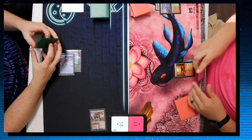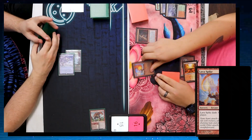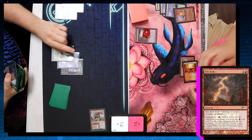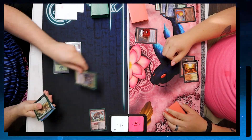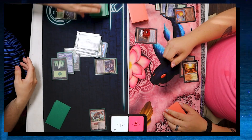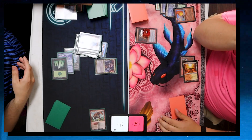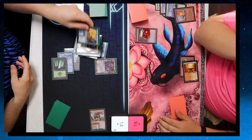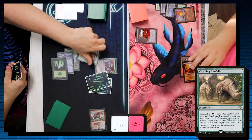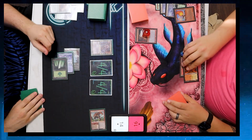Wayne drops another Wooded Foothills, fetches a Mountain, dropping to 16, then casts Lava Spike targeting me — I drop to 15. He suspends a Rift Bolt and passes. I drop Wooded Foothills, fetch a Basic Forest, dropping to 14, and play Shardless Agent. This triggers Cascade, so we flip through the deck until we hit a spell costing less than three. The deck is built so there's only one — we find Crashing Footfalls and cast it, putting two 4/4 Rhinos into play. I pass the turn.